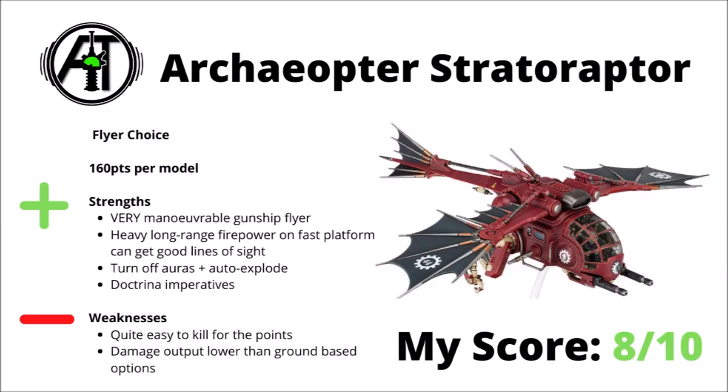Finally for the Da Vinci-esque planes, we have the Archaeopter Stratoraptor, a much more pricey one at 160 points for the model, but it packs some seriously heavy firepower for the cost. A twin cognizant blast cannon, two Phosphor Blasters and a bunch of Stubber shots really goes quite a long way, particularly when it's on such a manoeuvrable platform that should usually be able to get good lines of sight on virtually whatever it wants to kill. These things are a really solid and scary threat to virtually anything on the table, and might certainly help counter enemy units that are hiding out of line of sight and hoping that they might be safe for a turn. For that scary ability though, you do pay a fair few points — for the points cost invested it is really quite easy to take down, and for the cost the damage output will be a bit lower than most of the ground-based options, say the also quite fast and manoeuvrable Ironstriders for example, so you do pay a premium for the crazy manoeuvrability. Still though, a very solid flyer — certainly gets used in competitive lists, and I've ranked it an 8 out of 10.